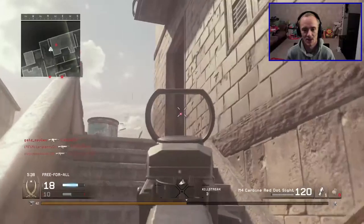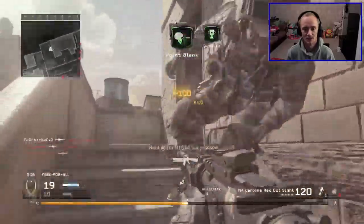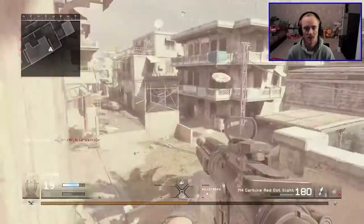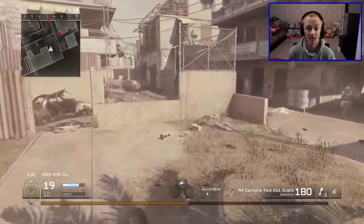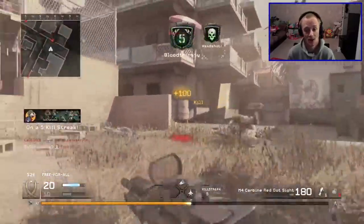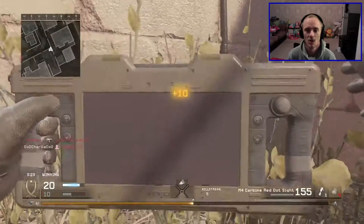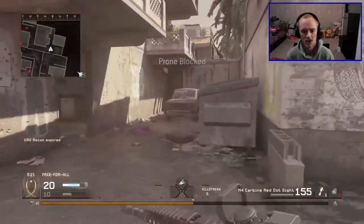This guy's coming down the stairs now — just going to run him back out again. Got Steady Aim on as well, just to help me out a bit. I see they spawned back in the same area again. Take this guy — this guy should have killed me. Got a nice little drop shot — headshot. Drop shot, headshot. Going to get this airstrike away. I think I only manage to get one kill with this one.